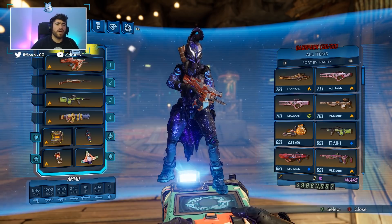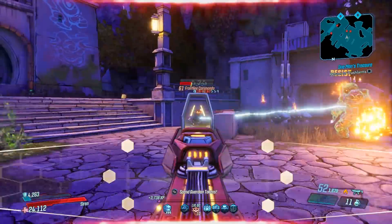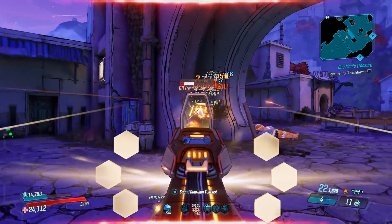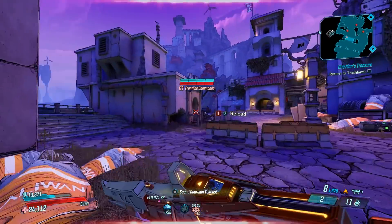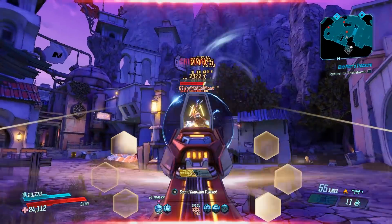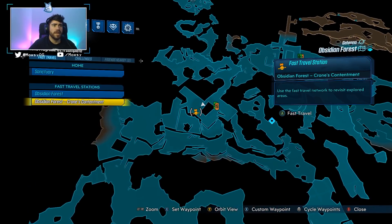It's a little bit more of a difficult farm to find and get to, so today we're going to be walking you guys through and showing you how to farm this weapon — because it took me a second to figure out — and talking about the best anointments, rolls, and everything this weapon does. If you want to farm this weapon, you're going to be coming over to Obsidian Forest at the Crone's Contentment spawn.